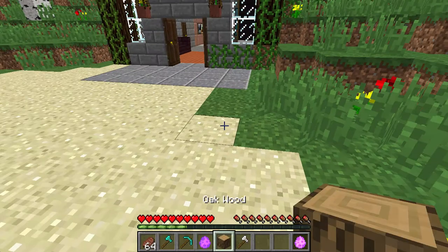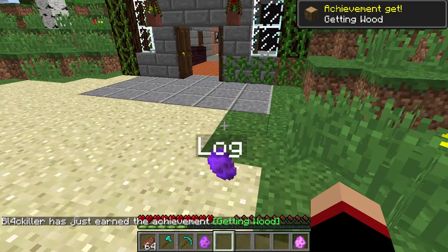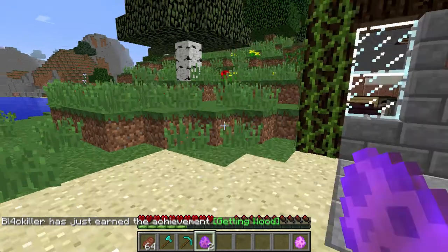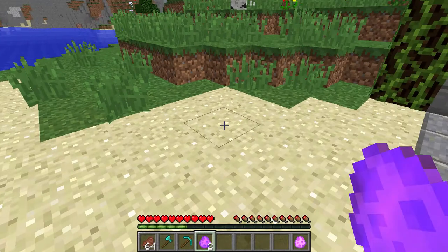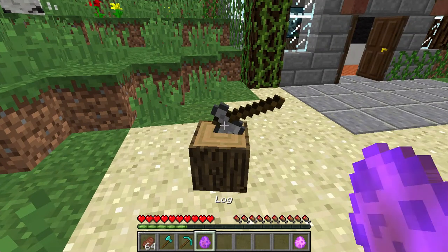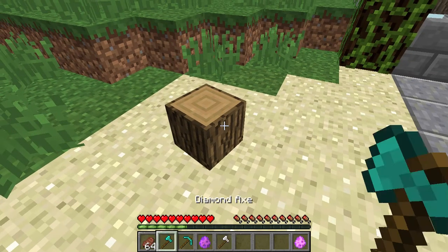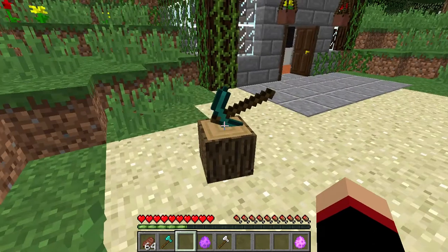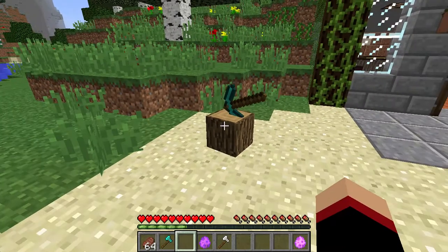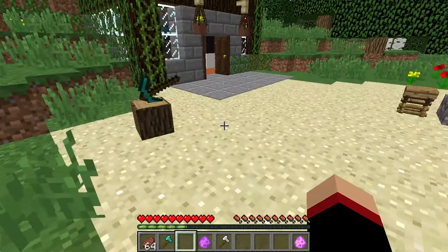Then you have an axe on a log — you put them like that and you can have it right here where you chop your wood. You can also take the axe and put, let's say, your pickaxe or your sword on it. I'm not entirely sure if you can put chest pieces and helmets and stuff like that, but it's a very cool model.